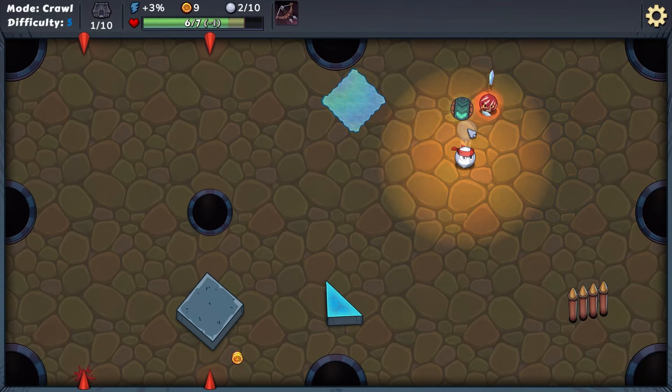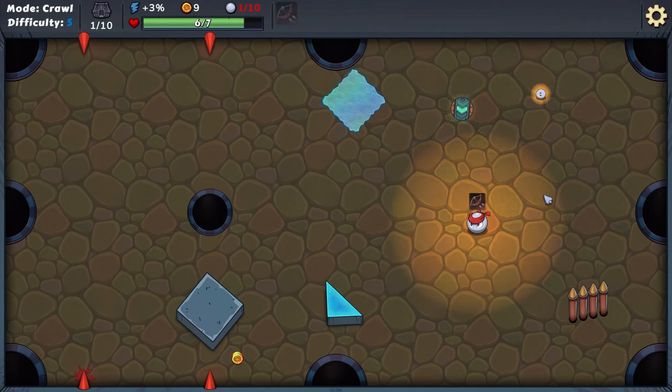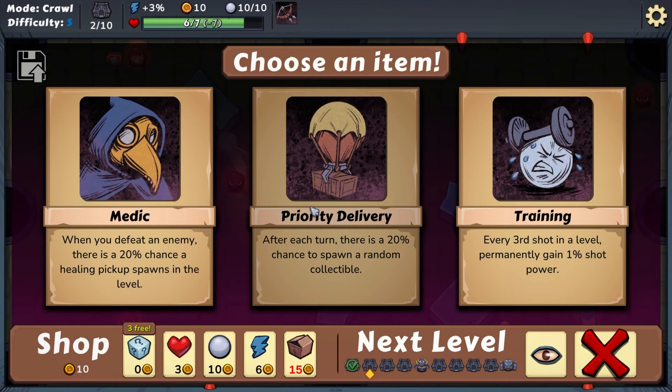We're gonna slam this guy into the wall, and we've got this guy which we'll try to send down here — that works too, great! We're good to go. We move on to the next level, only missed one gold so that's good. When you defeat an enemy there's a 20% chance of a healing pickup spawning. After each turn, 20% chance to spawn a random collectible. Every third shot in a level, permanently gain one.